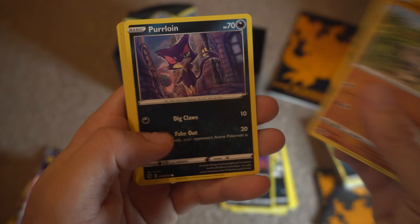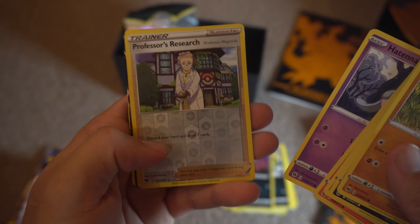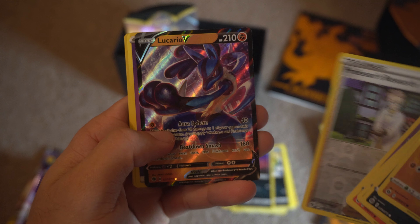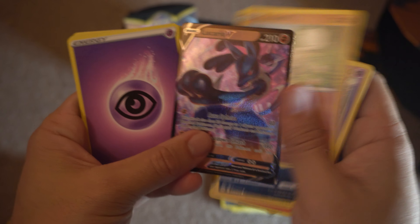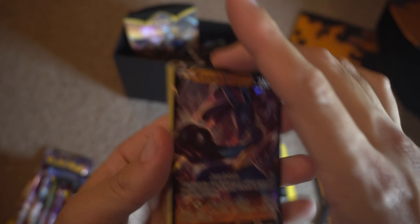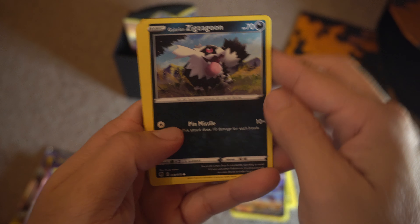I was lucky enough to pick up a couple of these at my local Target, so stay tuned for part number two. Hopefully I'll be able to get the lighting situation figured out. Professor's Research, and then a Lucario V — that's a pretty cool card right there. Love the artwork, kind of reminds me a little bit of Mewtwo. Not the one I'm looking for though. I'm looking for that coveted Charizard, so I have six more packs to go. Hopefully we can pull that for you guys.